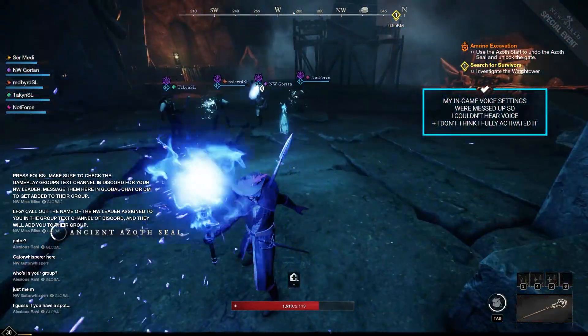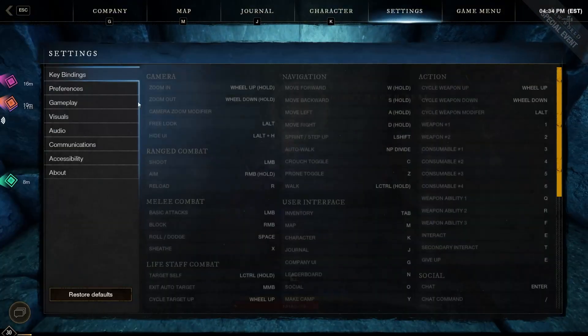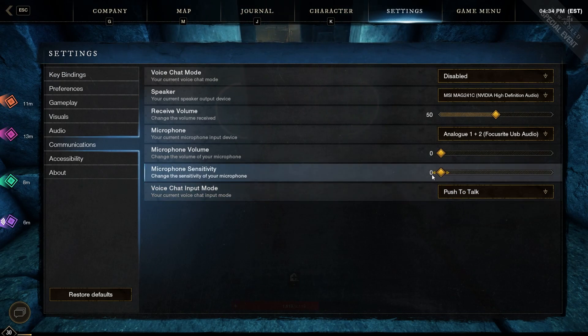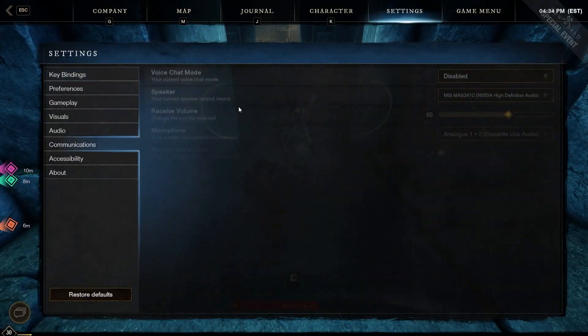We're supposed to have VOIP on right now — I think mine is automatically disabled by default so I can't hear anybody. Let me go ahead and enable that really quick.